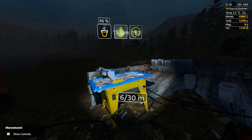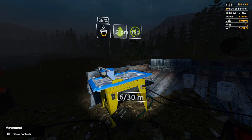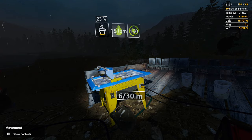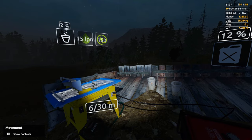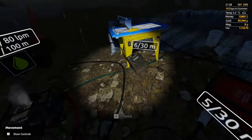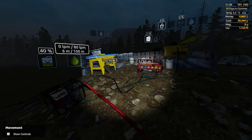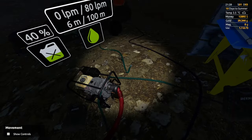Here we go! Look at our gold going up now - four grams, six, eight, nine, ten, twelve. Please go over 16 - there we go! Of course that isn't the standard size bucket, is it. 28 grams of gold - nice! Let's turn all this off because we're just wasting electric and diesel now.